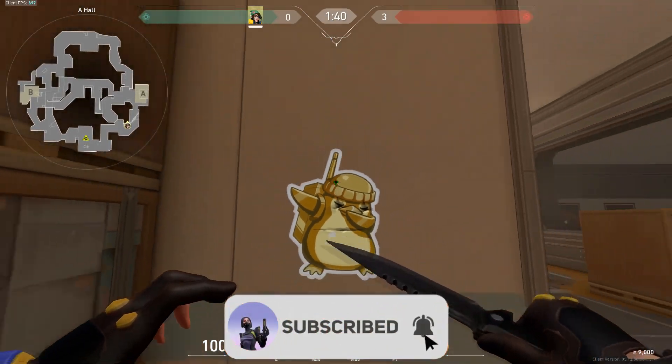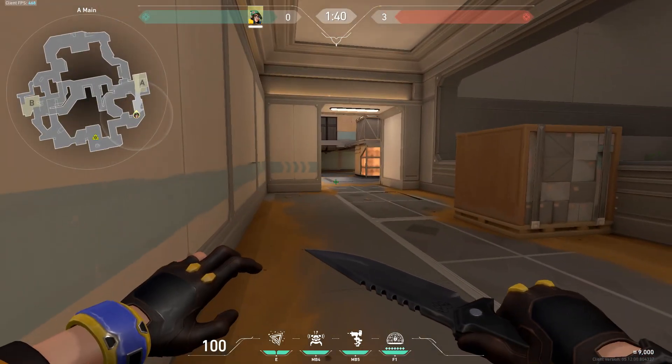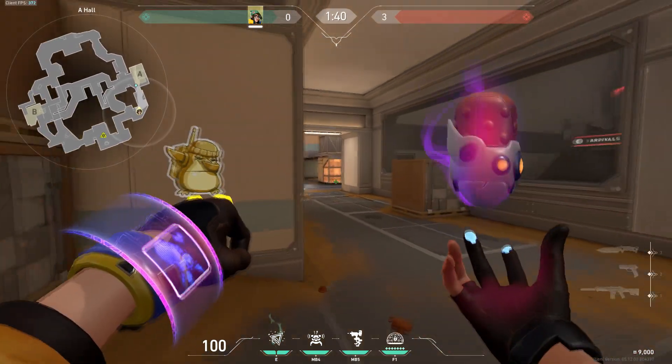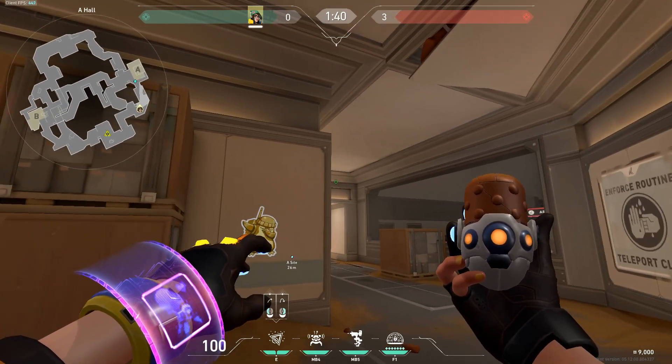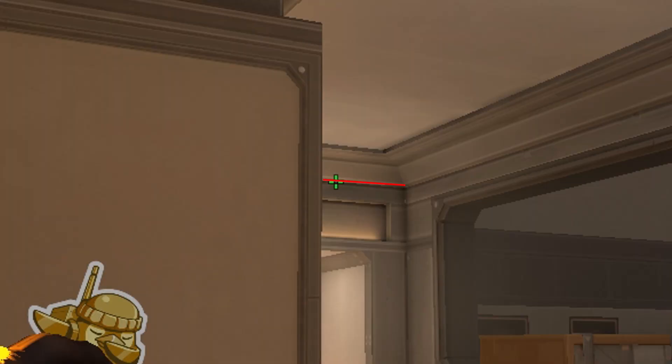Here's a really easy Killjoy molly lineup for the corner plant on Fracture A site. Just stand back a bit from the box, then aim at the top of the metal part of the door above, and left click throw.